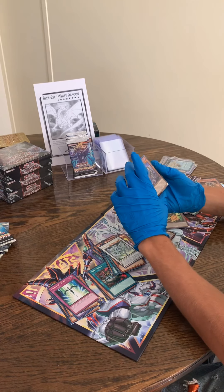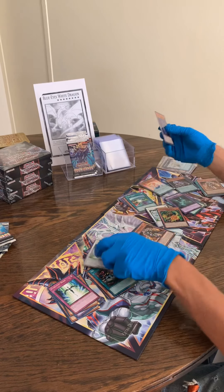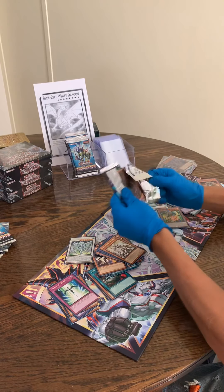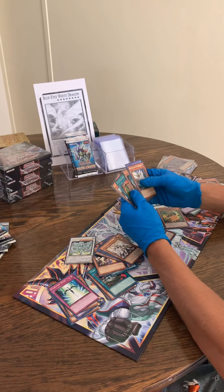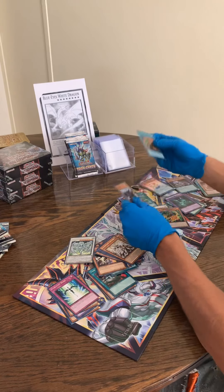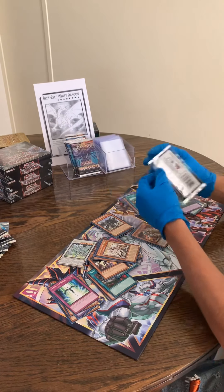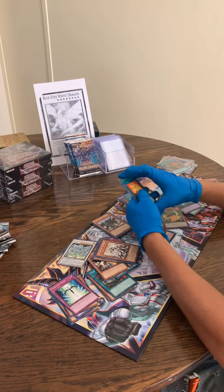Oh, ultra rare — Chaos Dead Daedalus! Maybe that's a good one, not too sure, but there's an ultra rare in there. Pot of Extravagance ultra rare — there we go! That's definitely a nice pull. That helps things out on this one. If we're not gonna find a Collector's Rare, we're gonna need a couple of those ultras to make up for it.